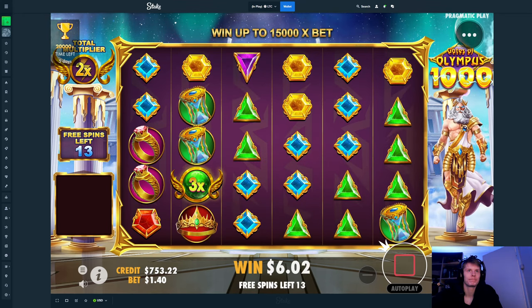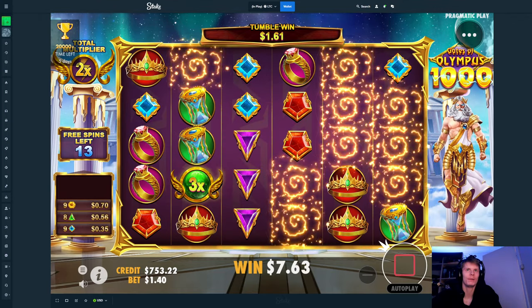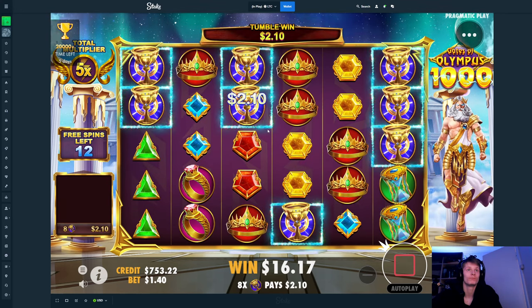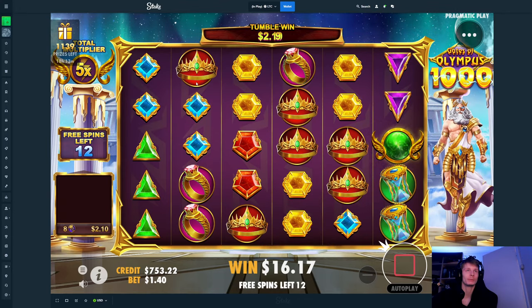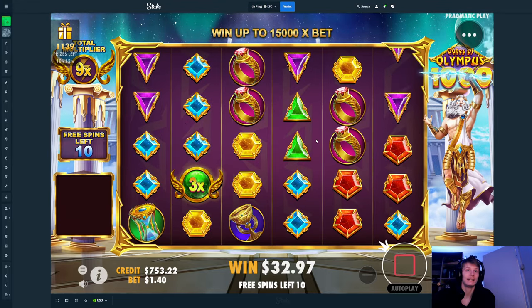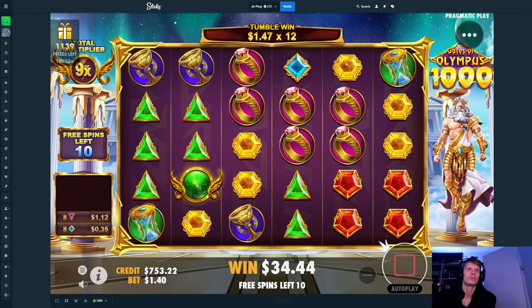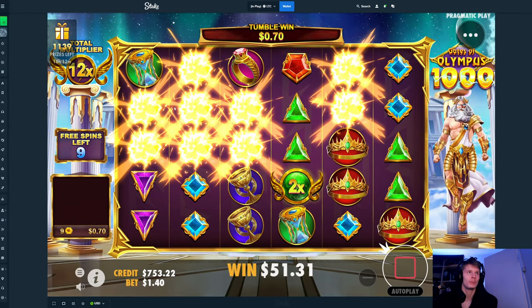Nice, keep tumbling — especially when we get multipliers. Another one. Okay, we're like one off blues, two off, one off. Yellows are pretty close, blues top symbol, but none of it seemed like it would hit. It's nice — I thought it was a 5x but still a 3x, I'll take that too.